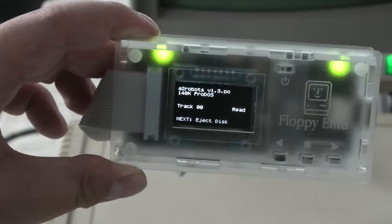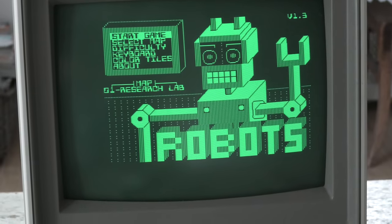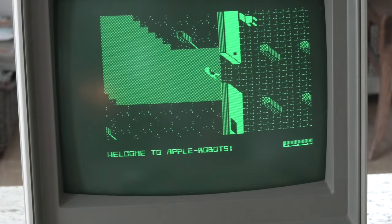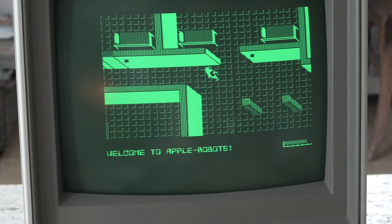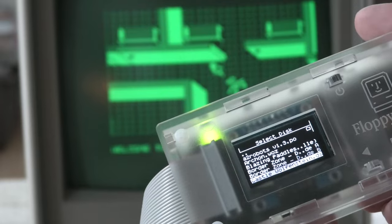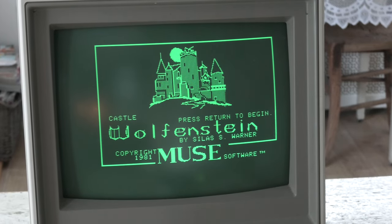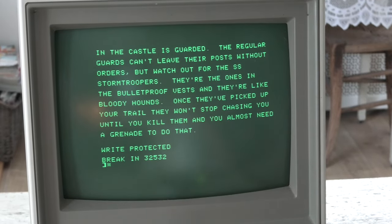In this case it is loading Petski Robots for the Apple II, which is a fun game. The floppy EMU came with an SD card already preloaded with software. This is Castle Wolfenstein. I love the look of this cream Toshiba display. This game gave an error code — maybe something wrong with the disc image.